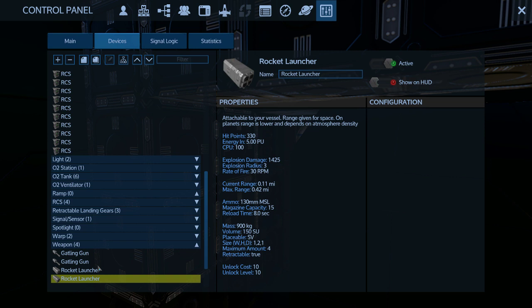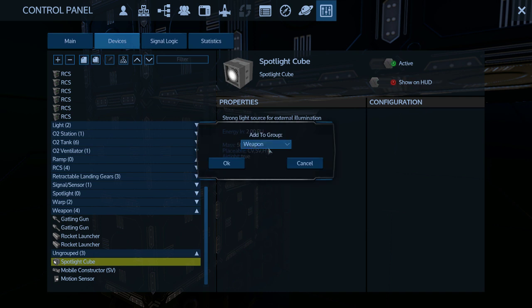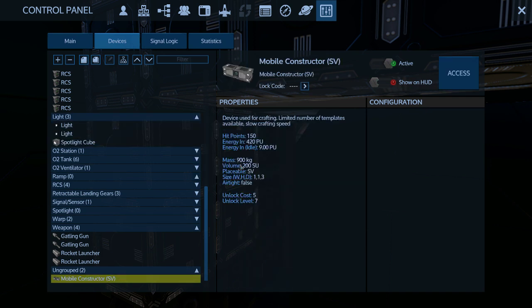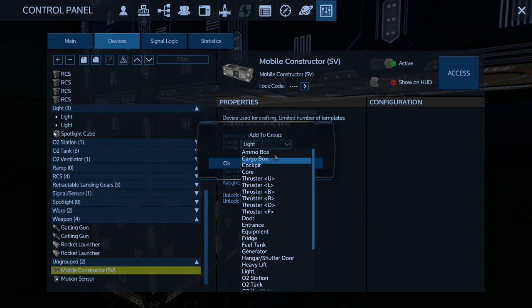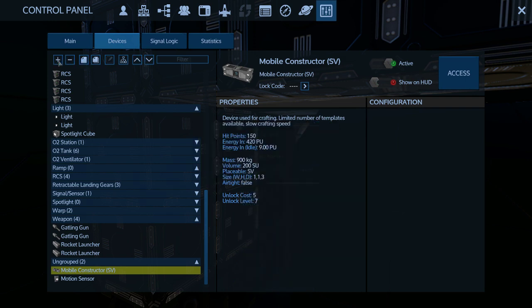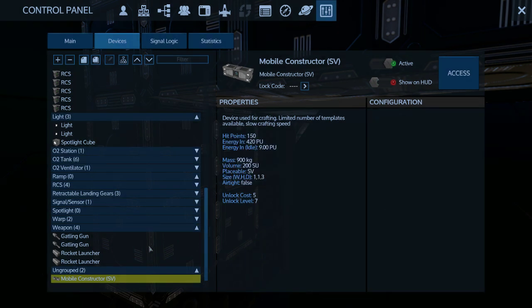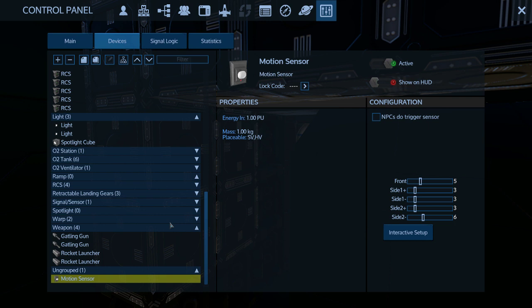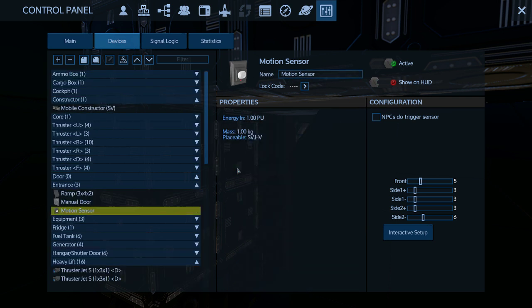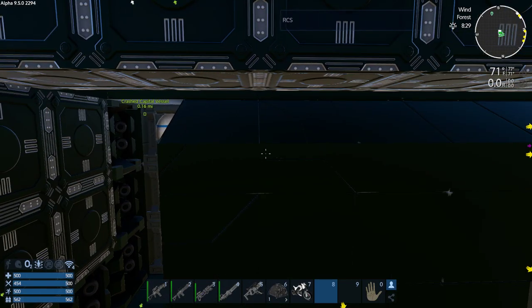This is going to be moved to the weapons group. Spotlight cube, you are going to go to lights. And then that is going to go to — we don't have a constructor group so let's make a constructor group. This is going to get moved to constructor group. And then we have a motion sensor which is going to get moved to entrance. There we go, everything is grouped now. Perfect.